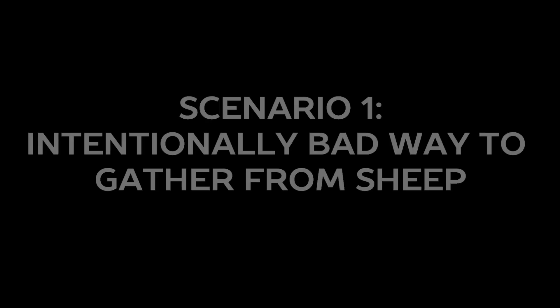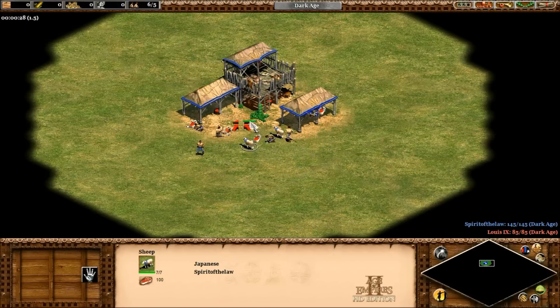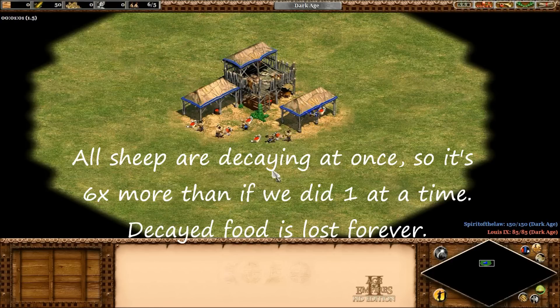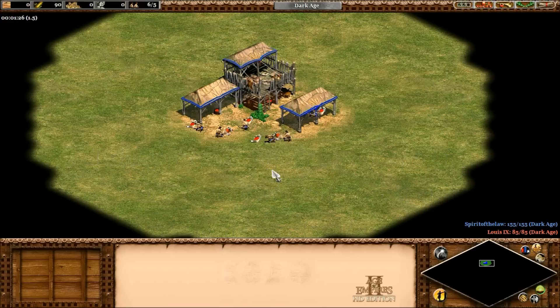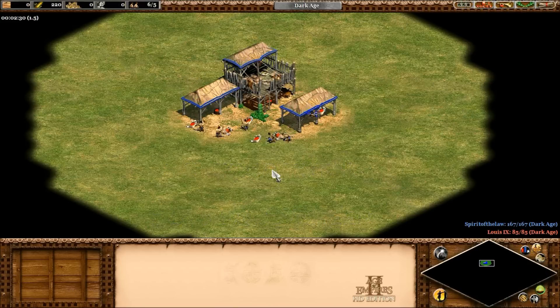Shepherding scenario number one is the intentionally bad way to gather from sheep. In this trial, I took the six villagers and six sheep and sent one villager to each one. We can all agree this is the worst way to do it — you have the maximum amount of decay happening at any one time. Under this scenario, the six villagers gathered 346 food from the six sheep, which gives you 57.7 food from each sheep once it's averaged. Yikes, that's pretty bad. You're only getting slightly more than half the food that the sheep advertises. Sheep start off with 100 food, just in case you didn't know that.